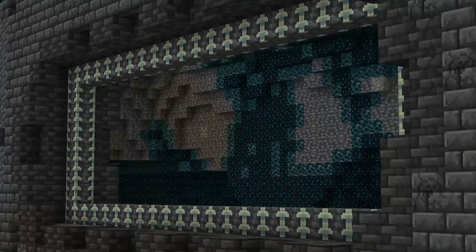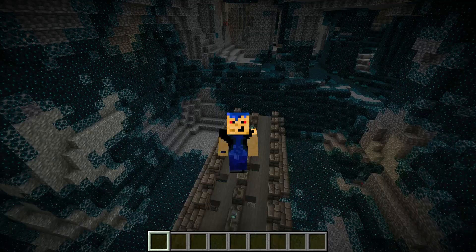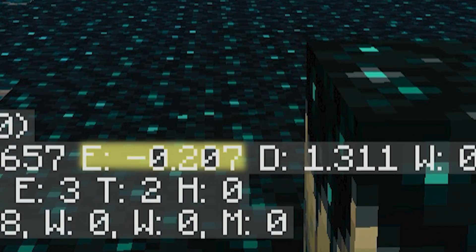The trick to this is finding an area with a low erosion value. So if you press F3, you will see that the erosion value is right there — it's zoomed in on the screen now.